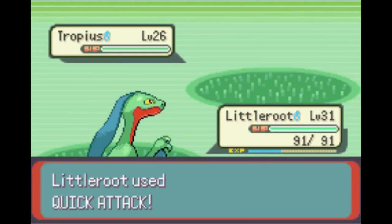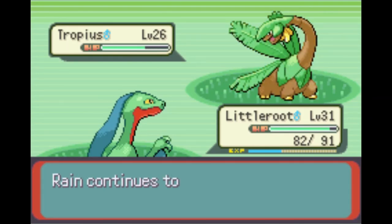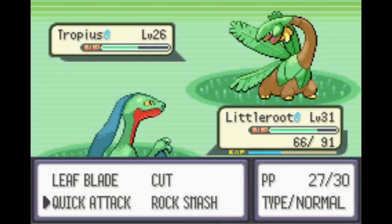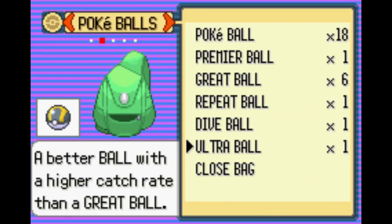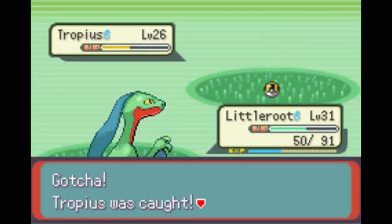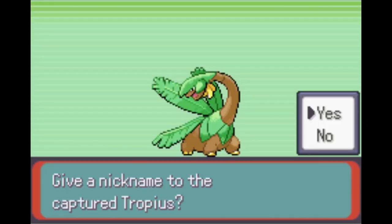For our final first encounter of the run, it's our eighth team member - the Tropius, found in the rain on Route 119. We chuck the Ultra Ball and secure it.